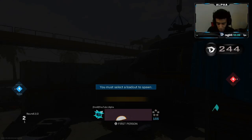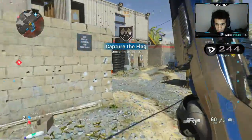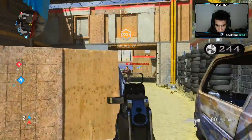Yo, what's going on YouTube? So we got some Capture the Flag on Shoot House. I joined a late game — we're winning by a flag, but I'm gonna try to drop a nuke. Let's see what we do. We got this Codebreaker from Oz.